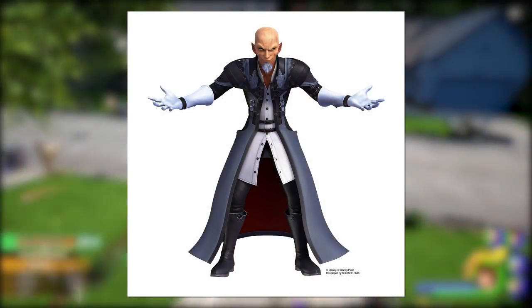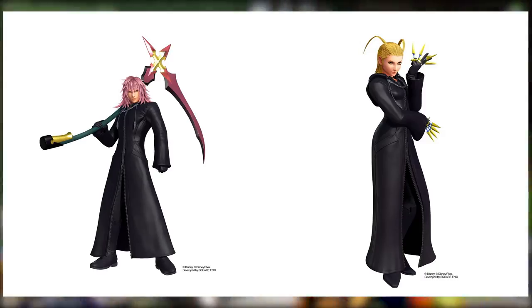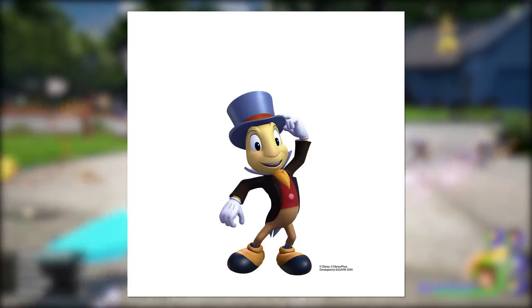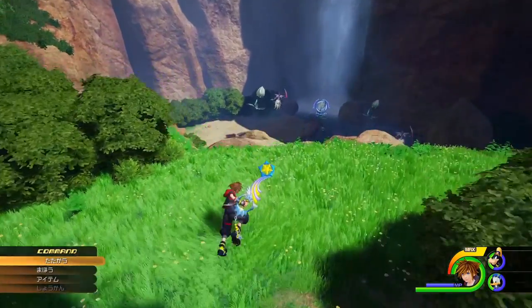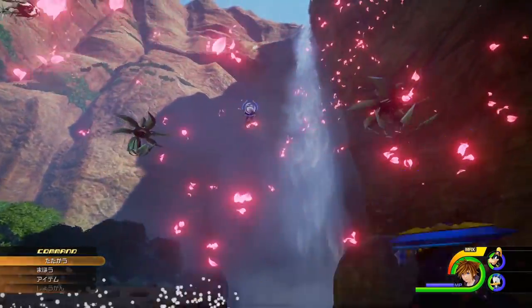To finish up, we have some brand new character renders as well — one of Master Xehanort looking really spicy, new renders of both Larxene and Marluxia, new ones for both Lea and Yen Sid looking really nice, and a really clean one of Jiminy Cricket. That's going to wrap up today's video — that's all of the more interesting images and renders that Square Enix randomly dropped out of the blue today.